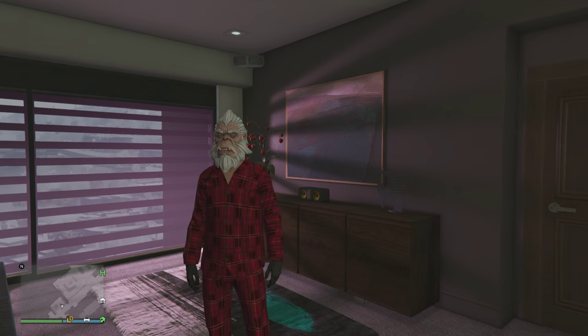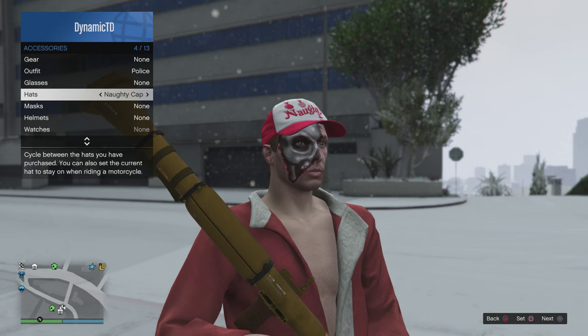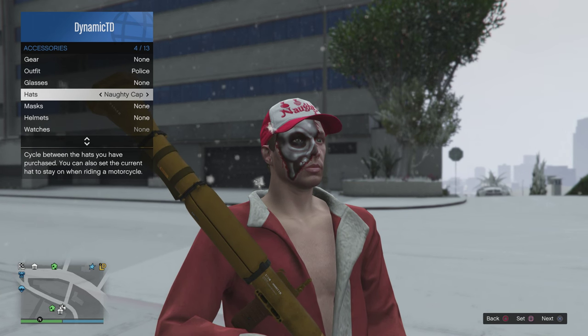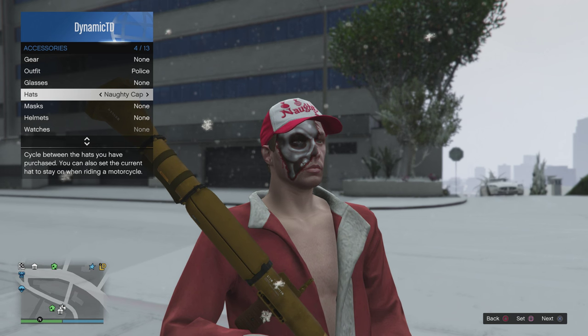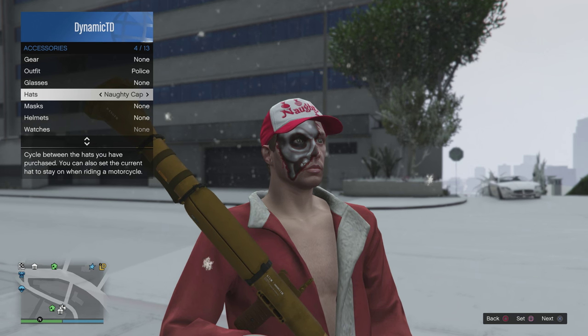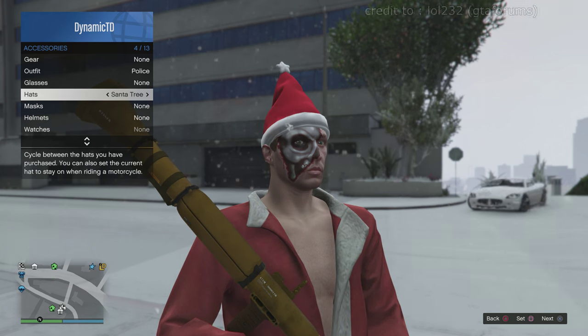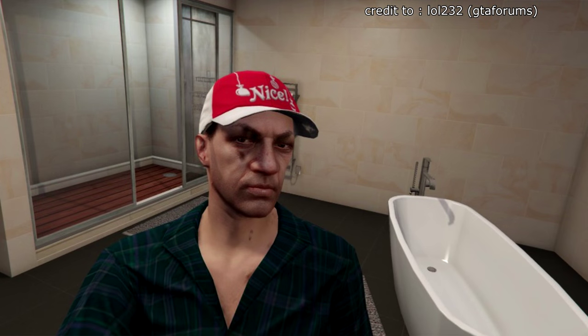The next thing I received was the Naughty Cap, as you can see there in the gameplay background. There are two versions — one facing backwards and one facing forward. The other one you can possibly receive — and you'll only receive one of these, by the way — is the Nice Cap.